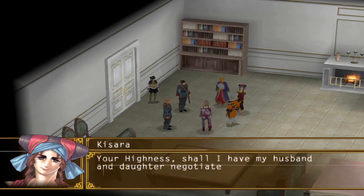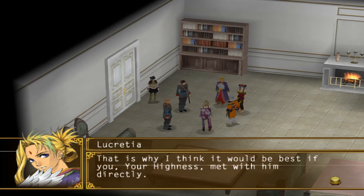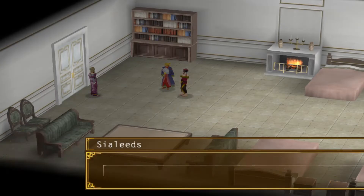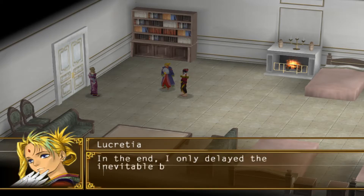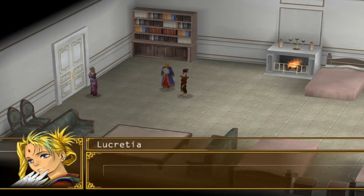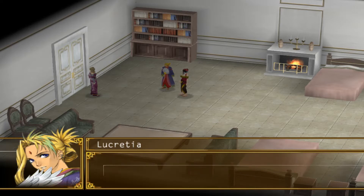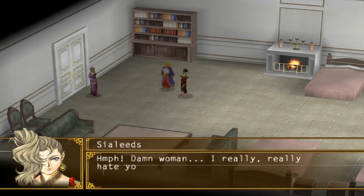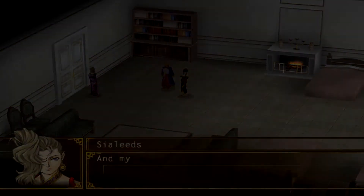Oboro's detective agency actually operates out of a boat, so it's possible he's docked in Rainwall. Kisara is familiar with the detective and offers to have Log and Lun negotiate, but Lucretia insists that Oboro is a very important potential ally and suggests we go to see him personally. We set off to find Oboro, and we see a scene of Sileids and Lucretia speaking together. Sileids asks if the tactician is only helping us to make amends for what she did to Arshtot. Lucretia insists she is only helping because it's the right thing to do. Sileids admits she still hates Lucretia but feels better with her at our side.